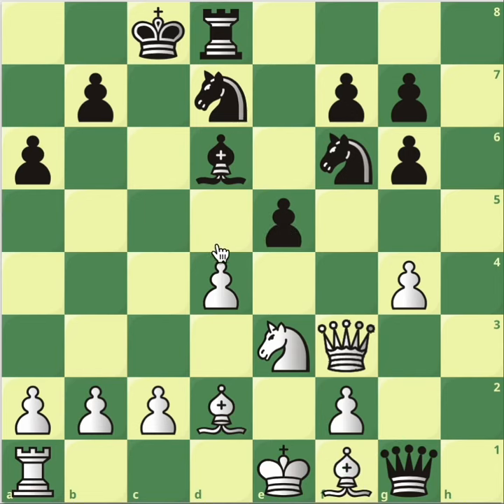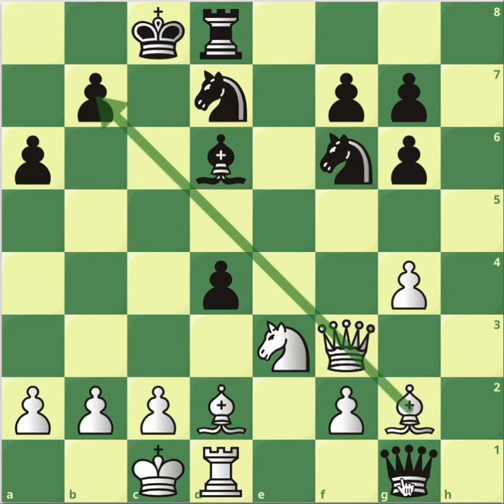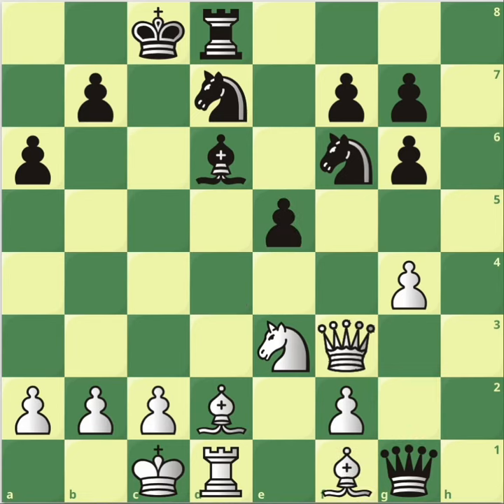What happens after black tries to open the center with e5? Still, we ignore it. We don't care about the pawn. Castle long. They take our pawn, but it doesn't matter. Because Bg2 comes with this threat — the queen is under attack. So black is losing a lot of material. That's not possible.